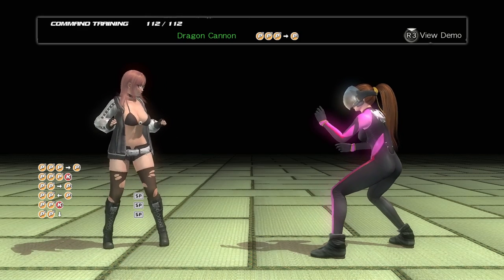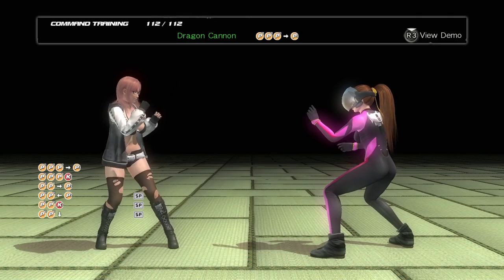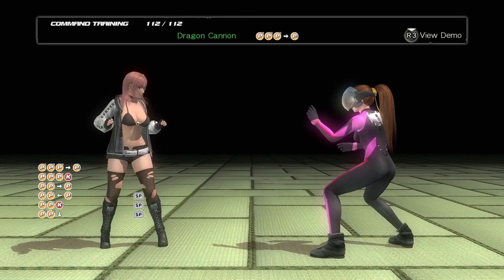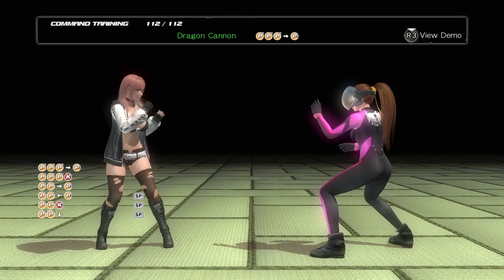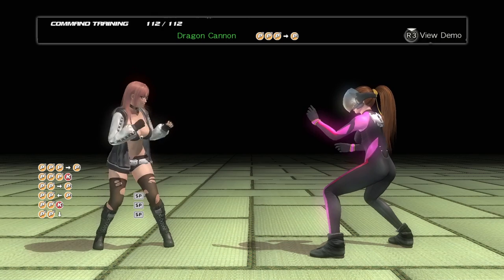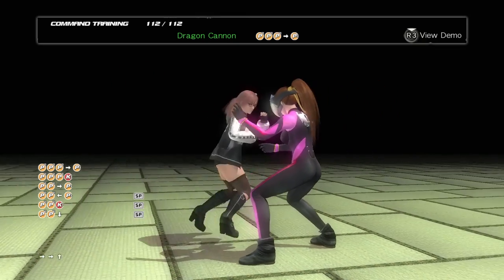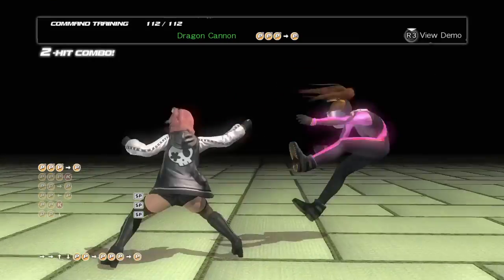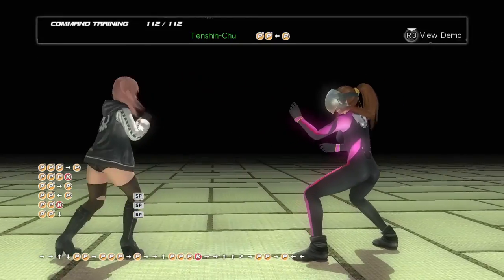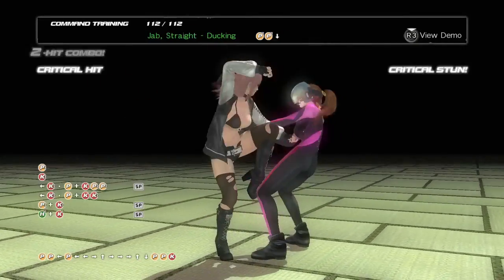Here we are in the command training. As you can see right at the top, Hanukkah has about 112 moves. 112 is considered above average. There are characters like Brad Wong, Ayane, and Kasumi that physically have more moves than that, but that's just because of moves out of stances. For Hanukkah, this is almost a lot — the sheer amount of tools available to her. The general moves you probably want to look out for is anything that goes to a stance.